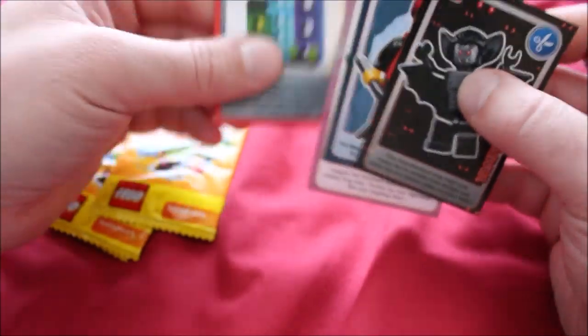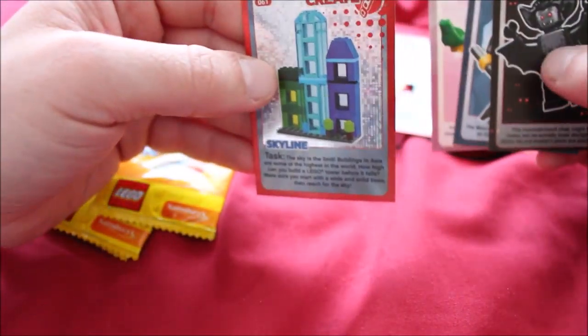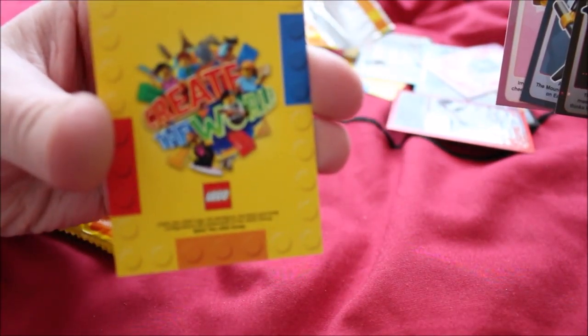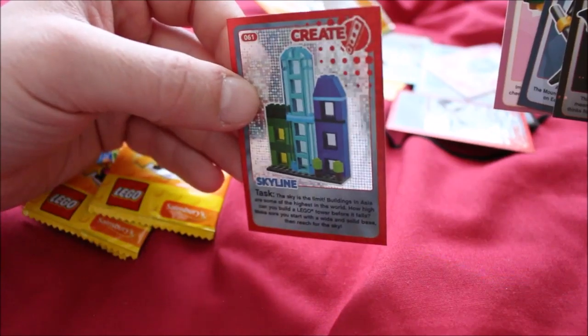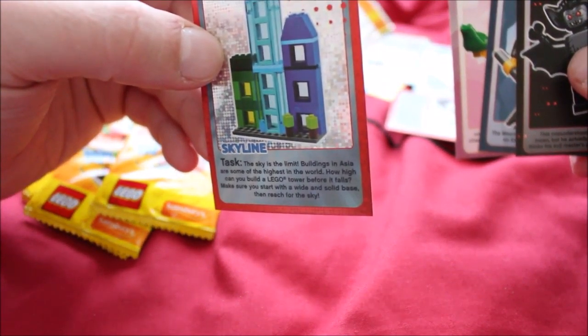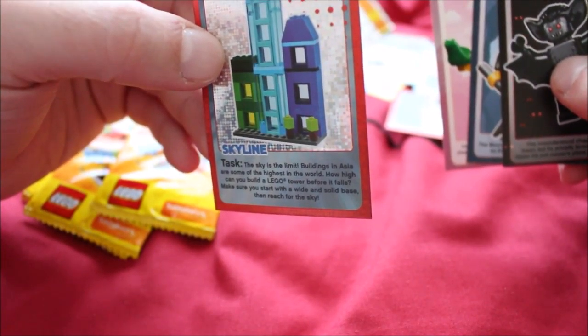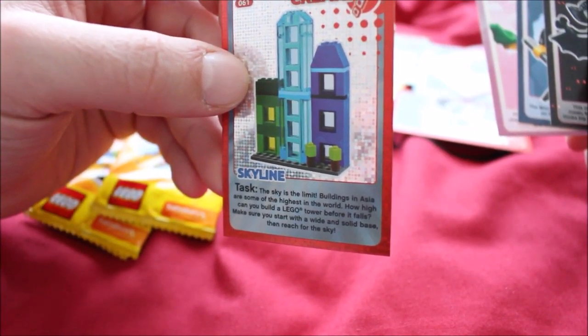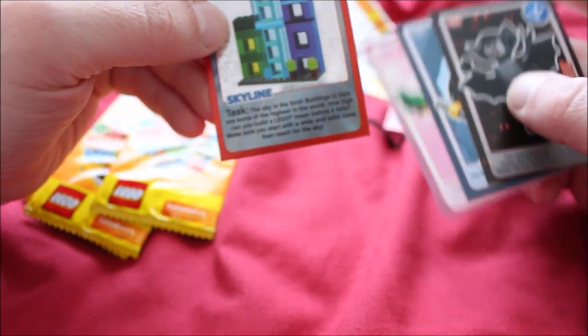These particular cards are just a bit on the stiff side. This must be the missing card from the pack — there's some sort of silvery element to create. It's called the Create the World series. The skyline task says: "The sky's the limit. Buildings in Asia are some of the highest in the world. How high can you build a LEGO tower before it falls? Make sure you start with a wide and solid base." Just like none of these cards have wide solid bases.